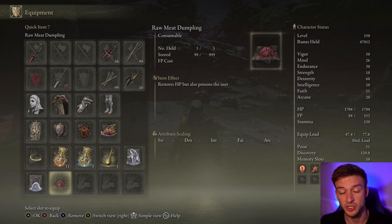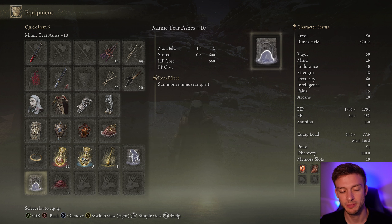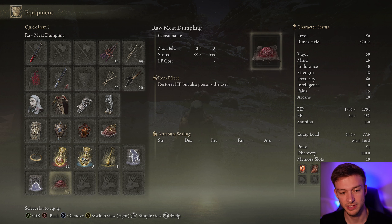A little bonus: Raw Meat Dumplings. Your Mimic will use these to heal. It says it poisons the user, but Mimics can't be poisoned, so they'll actually heal themselves with this.